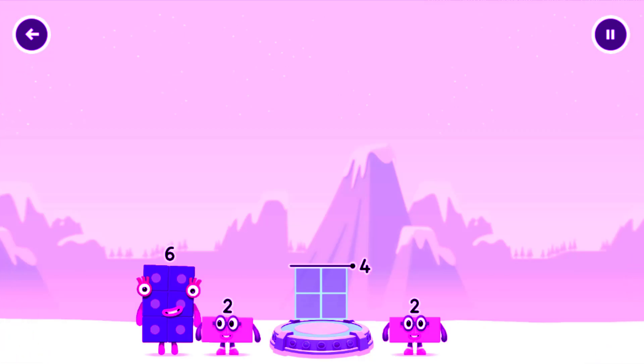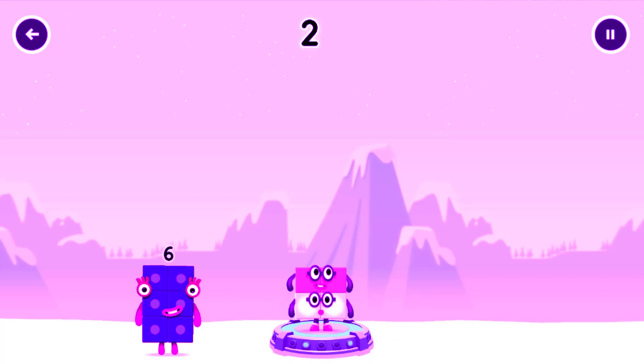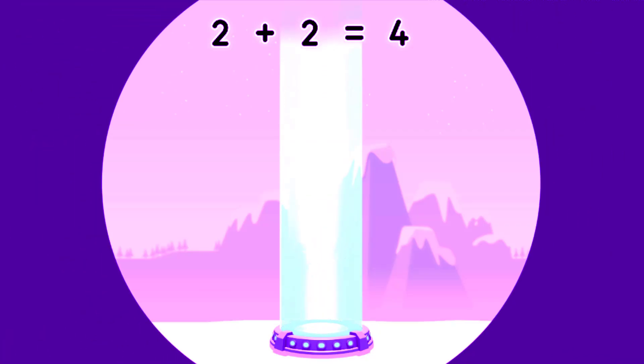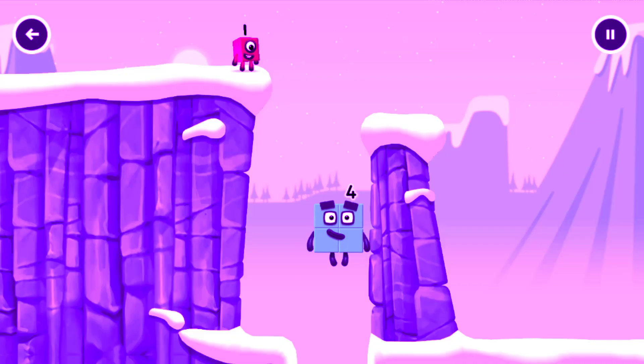Add number blocks to make 4. Drag number blocks into the middle until you fill all the spaces. 2, 2, 2 plus 2 equals 4. 2, 2, 1, 2. Amazing!